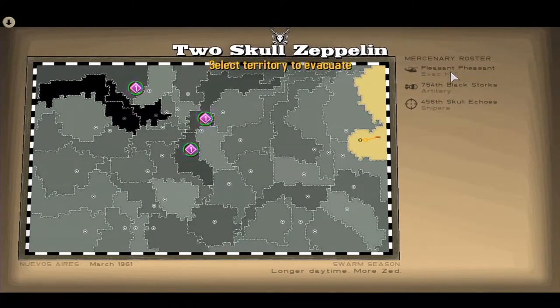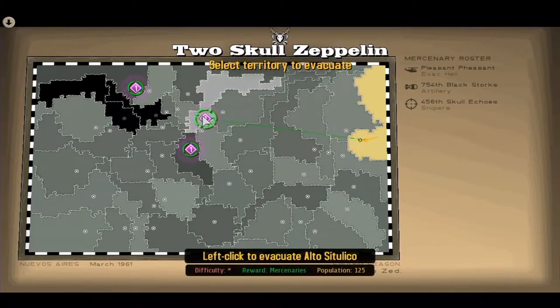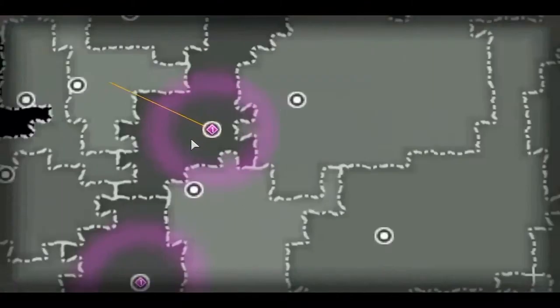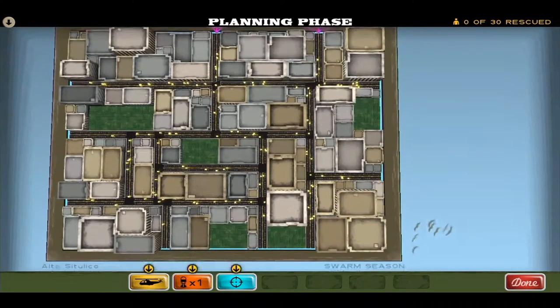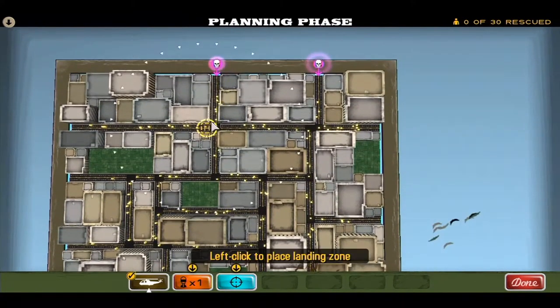I tried out this game a little bit just to figure out the mechanics. As you go along you'll see your mercenary roster growing. At your first level you're just going to have this peasant evacuation helicopter. This is kind of like a tower defense game, but you're actually acting out an evacuation strategy for a zombie attack, which is definitely a pretty cool idea. Graphically it's not very impressive, but I really like the art style — it has a comic book feel to it.